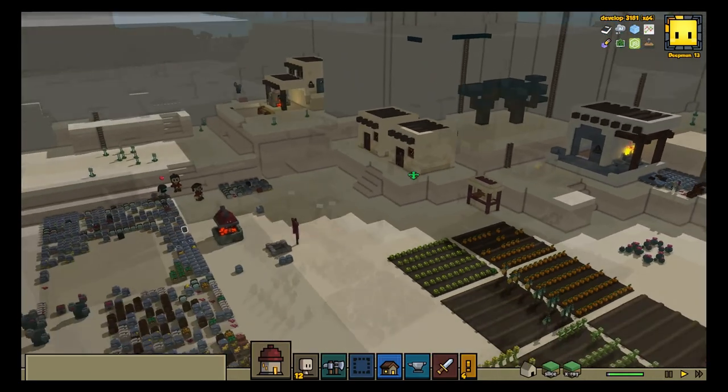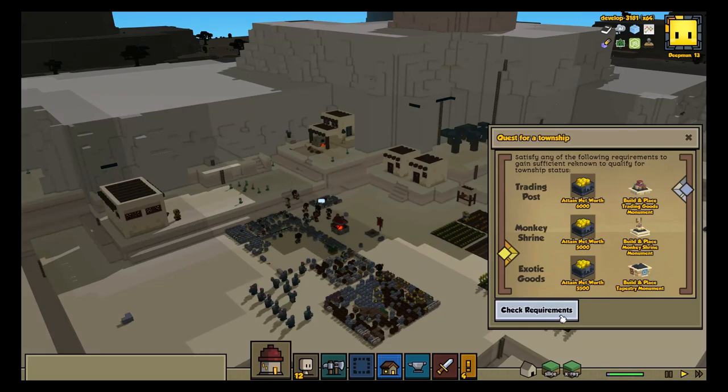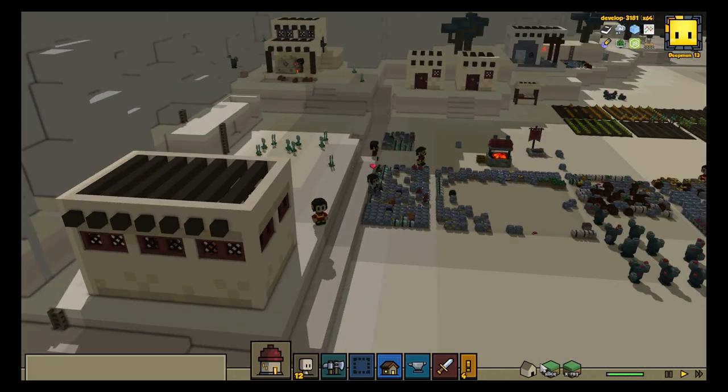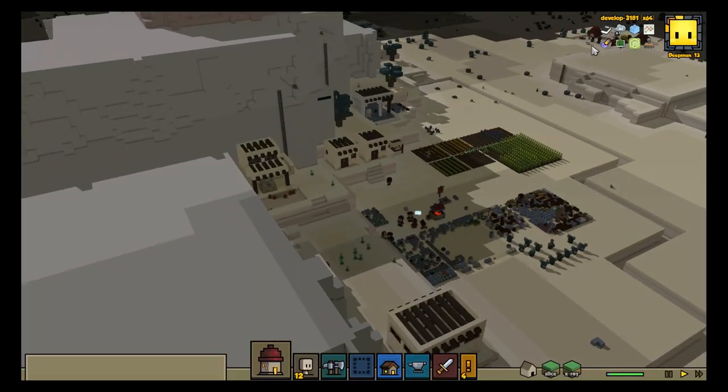We built this town specifically to test the Raya's Children Tier 2 quests and templates, so we blitzed the economy and the crafting tree in an attempt to satisfy the Iskander mapmakers' requirements as fast as possible. Tier 2, however, was to remain forever out of our reach, as our wealth soon attracted the goblins.